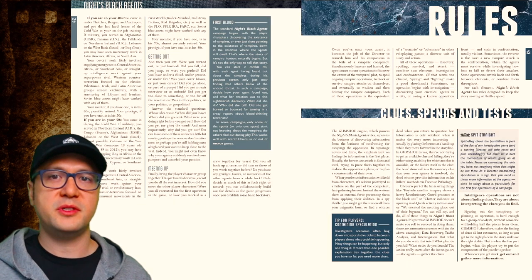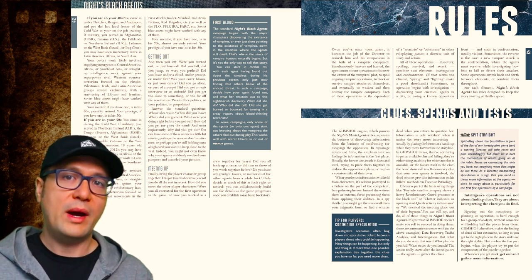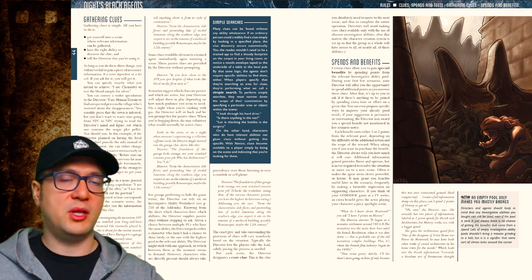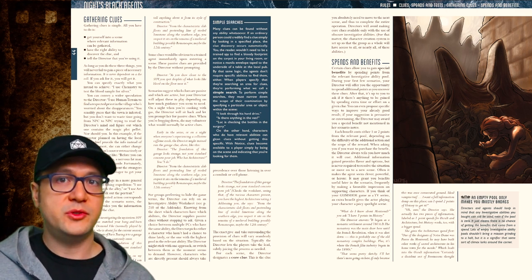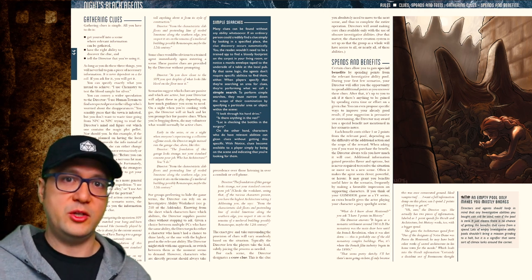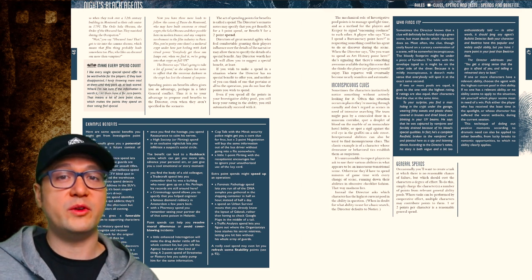The big gimmick of the GUMSHOE system is that when players try to find clues, they pretty much get them. The GM — or director in this case — is supposed to orchestrate a scene so it's never a question of whether agents find the clues, but rather how to interpret them. So if an agent enters a room and there are strange bloody hieroglyphs on the walls, they just declare they have the vampirology ability and the director explains the clue — no roll required. Passive clues are given outright, whereas active clues require players to jump a relatively low hurdle. Each ability has its own spendable point pool, and you can spend those points to embellish its effect.